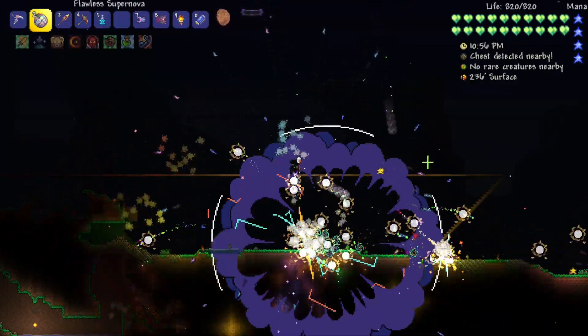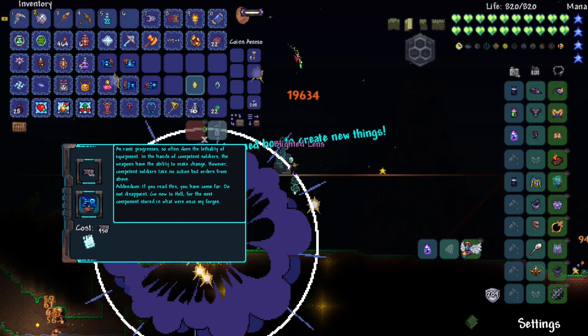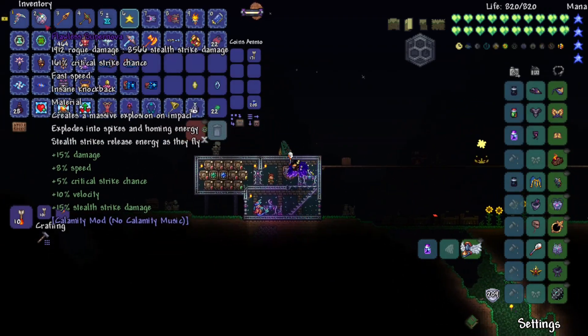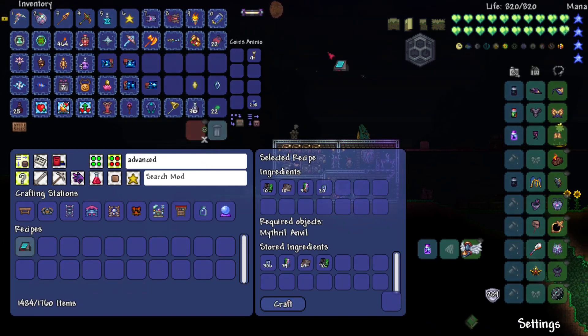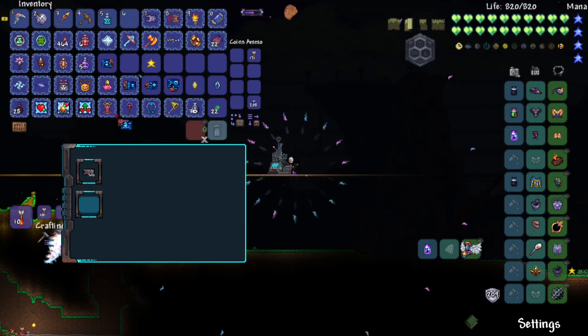Wow, I swear this explosion looks bigger — am I insane? I actually don't know all of the changes that DM Dokuro made. I know some of them but I don't know every single changelog yet. The weapons I'm using now probably aren't — viable. I know I'm not supposed to have these yet — I think these are post-Drayden weapons, I'm not sure. I finished this character before 1.5 obviously. Alright, we need the advanced display.